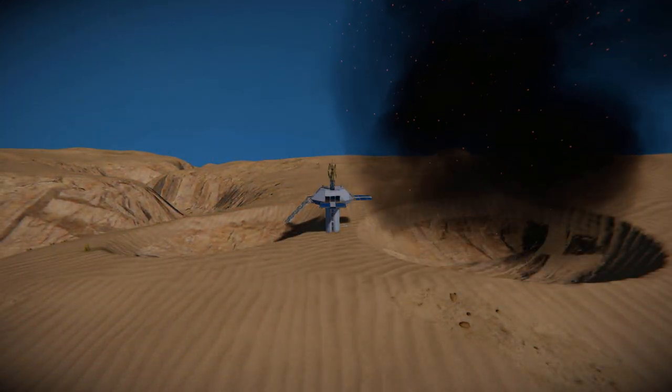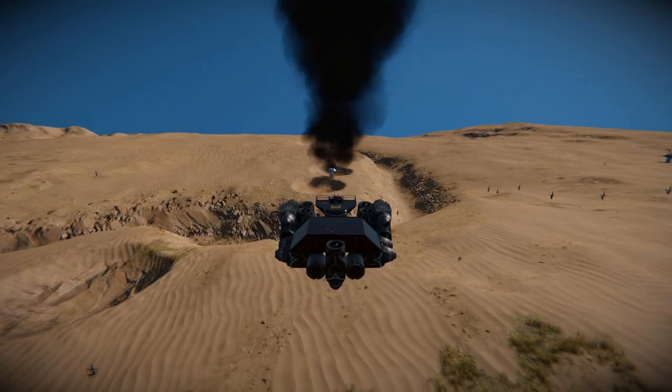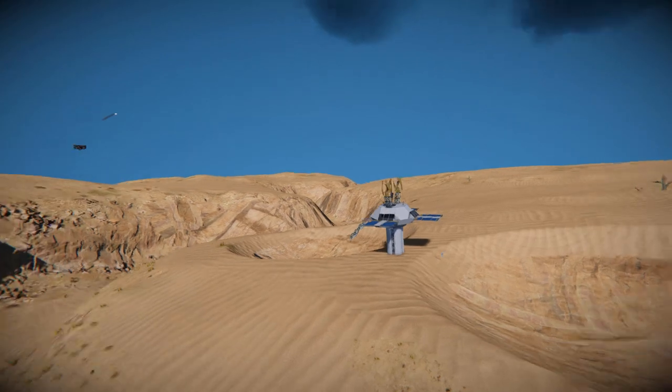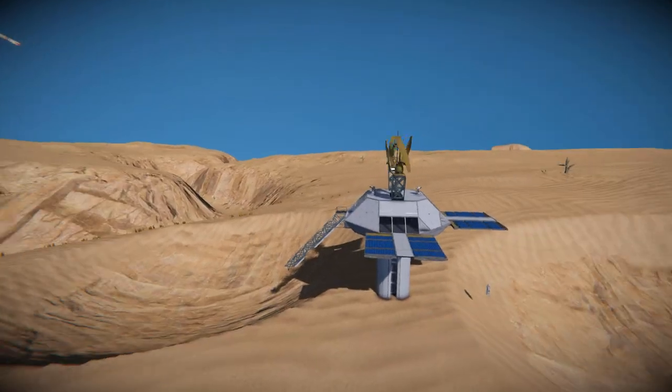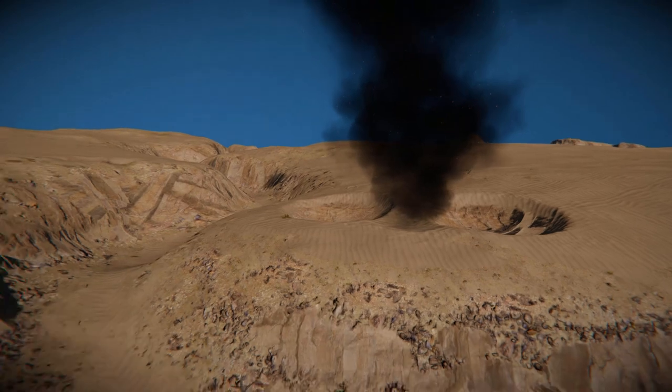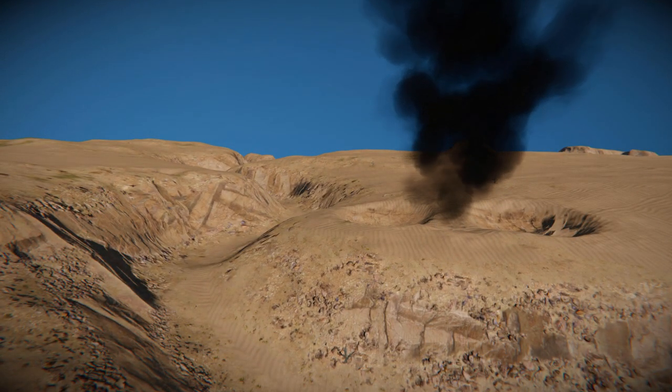We need to just tilt that down a little bit. Firing it one more time - here comes the missile, that should be a direct hit straight to the base. And there we go - it goes up in a flash and there is absolutely nothing remaining. That is the destruction of the nuclear missile.